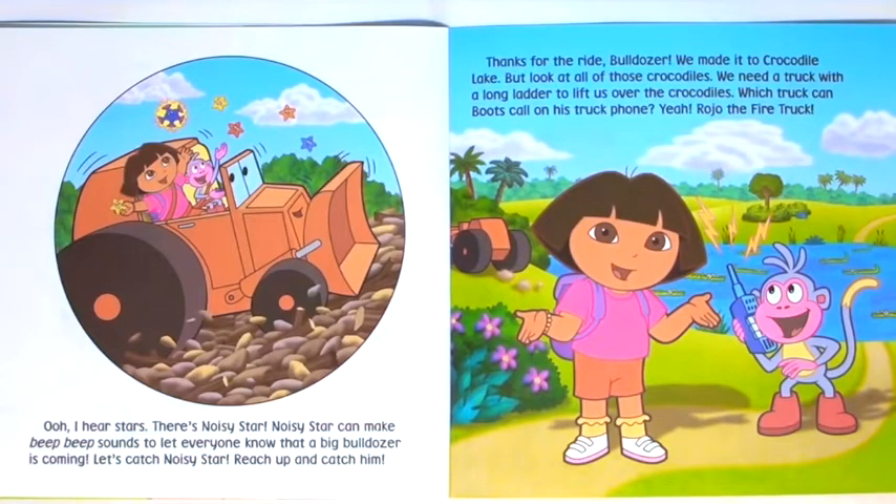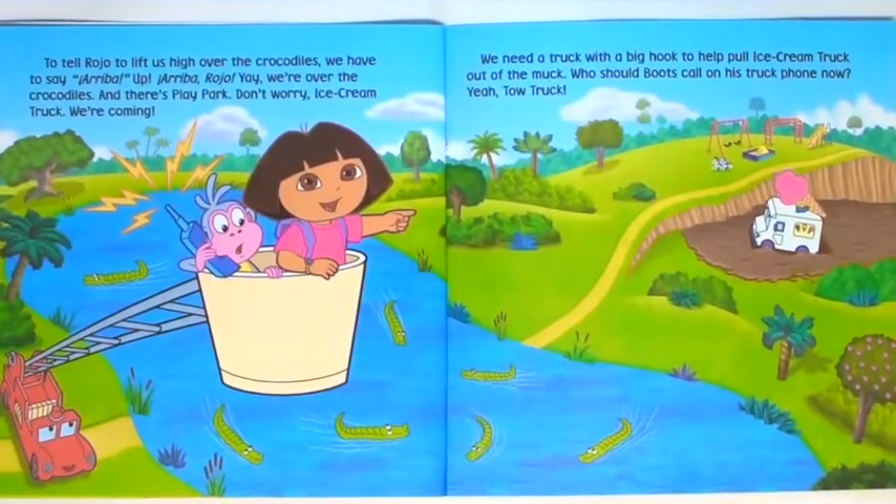But look at all of those crocodiles. We need a truck with a long ladder to lift us over the crocodiles. Rojo the fire truck. To tell Rojo to lift us high over the crocodiles, we have to say: Arriba up. Arriba, Rojo. Yay, we're over the crocodiles.